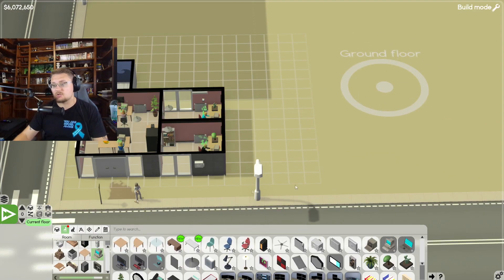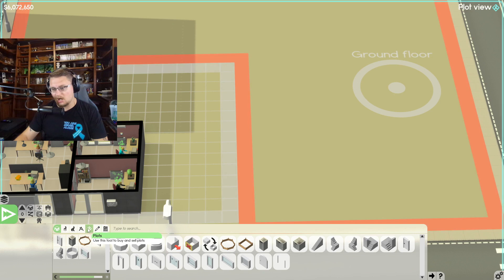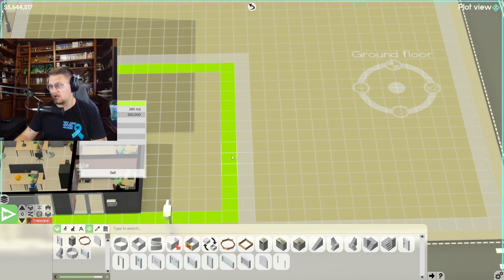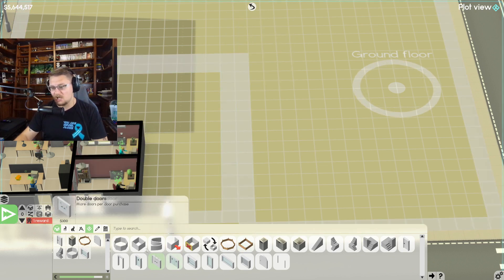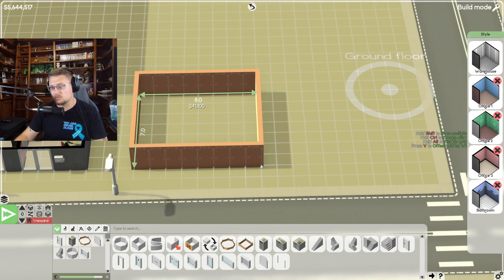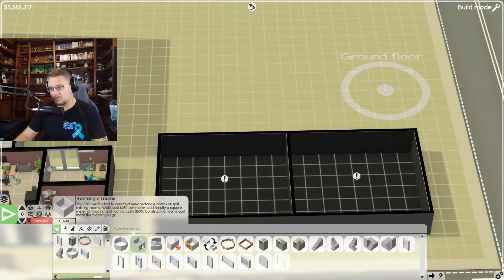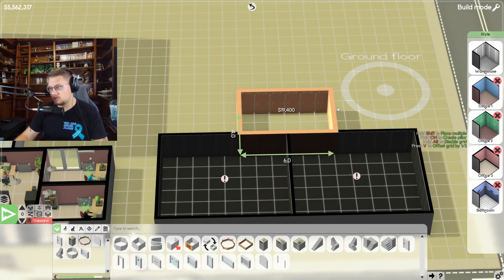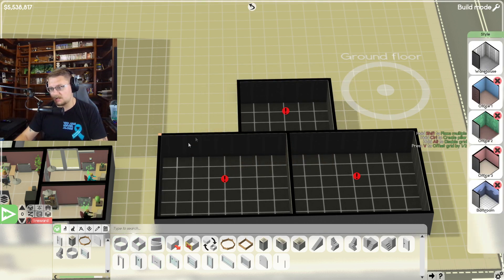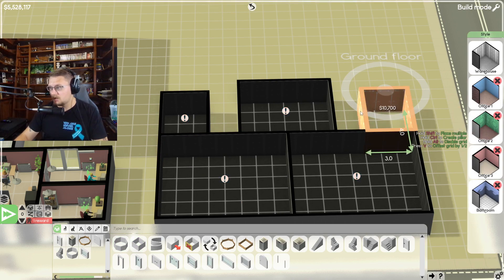We're going to make two new teams. Let me buy some plots — that cost four hundred thousand dollars. Now let's get some rooms built. I want one large room, two large rooms, and then in between both of these I want a room, and then I'm going to need a small room that comes off of this one and a small room that comes off of this one.